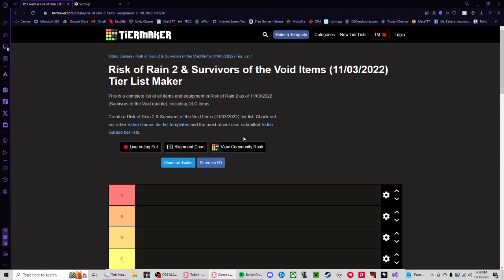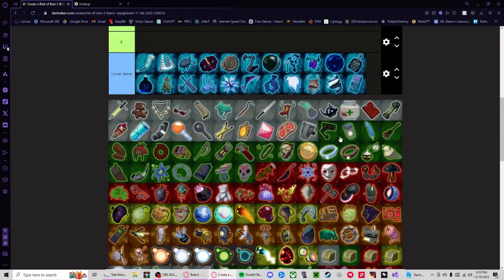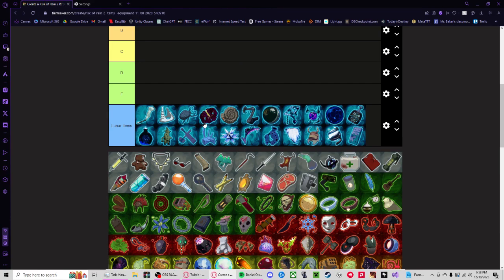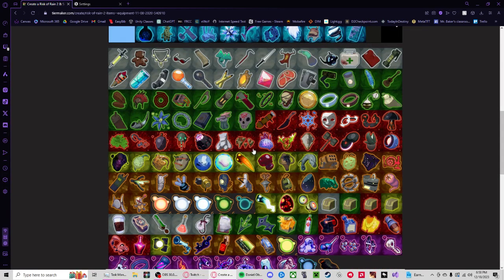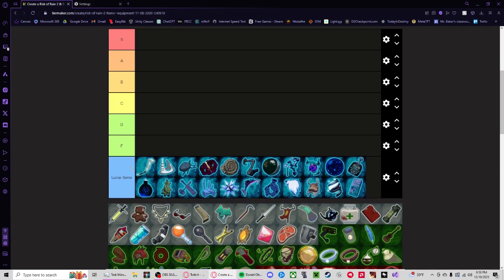We're gonna make a Captain speedrunning tier list — however long it takes. I already put lunar items into their own category because you can't use them at all. Let's start with the common items for F tier. Welcome YouTube — this is a Captain speedrunning item tier list, and as you can see, lunar items are there because you just can't use them.